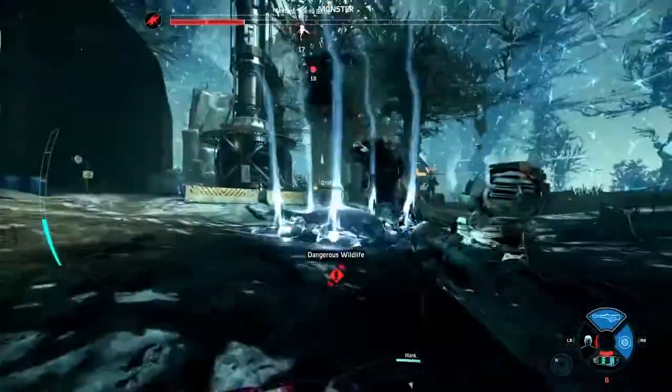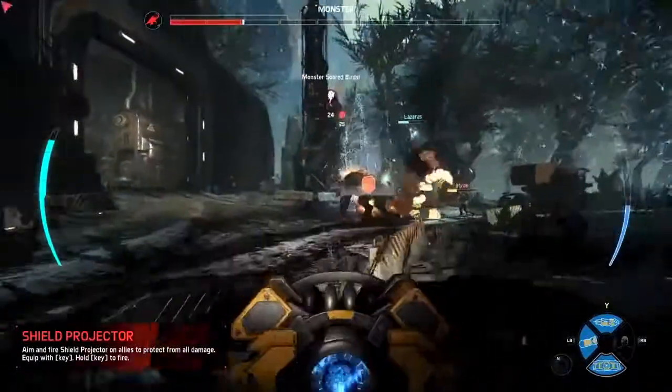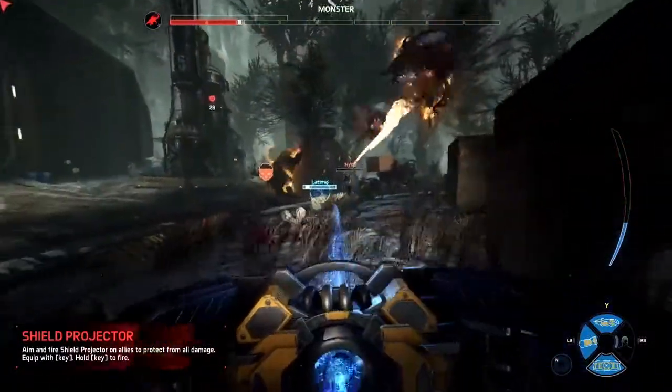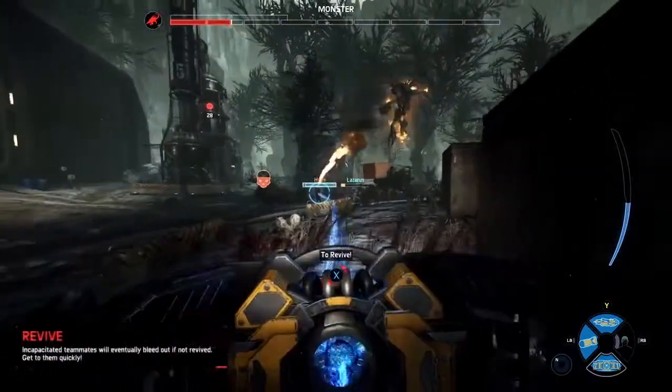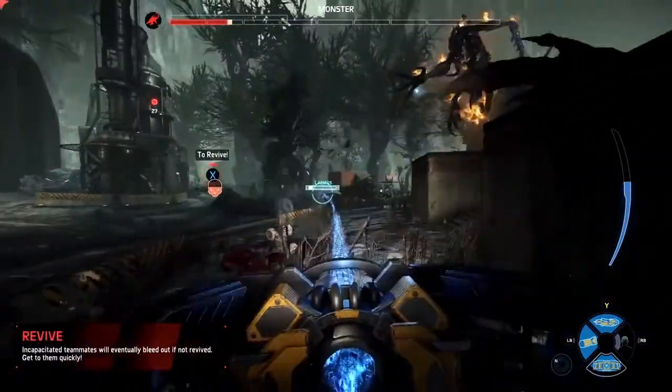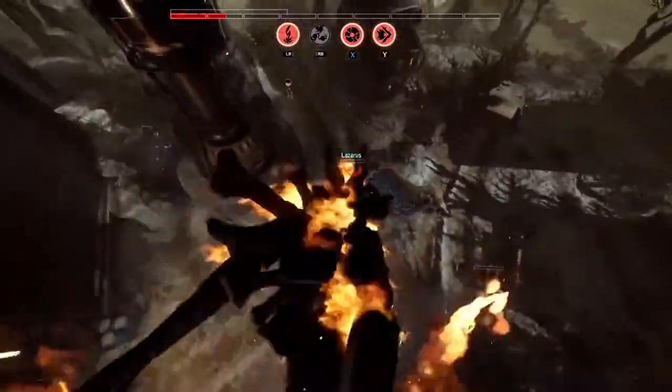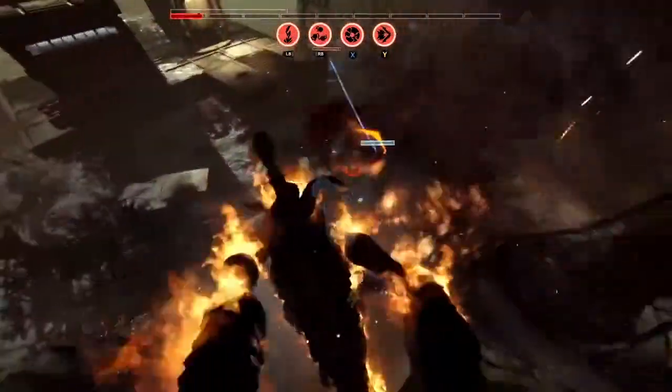Getting that clutch revive — it's so important for the team to work together and use those abilities. Here we see our support class Hank with that shield weapon. This is so important: as long as that shield is on an ally, they will be invulnerable. It keeps your teammates up and in the front lines. He can't shield everybody though — here's Lazarus with no shield on him. Lazarus goes down.